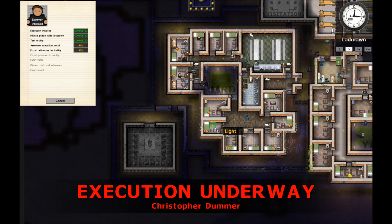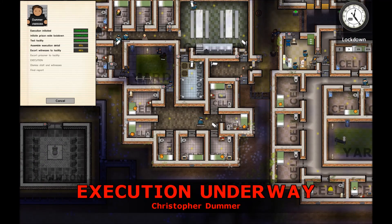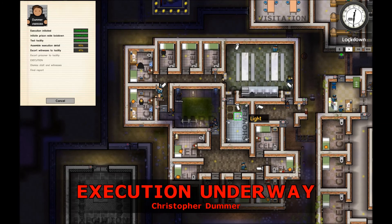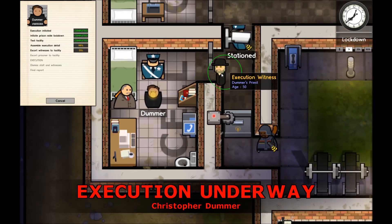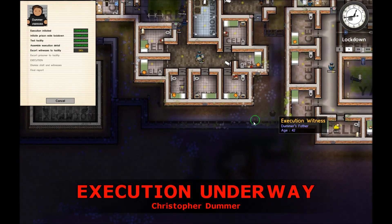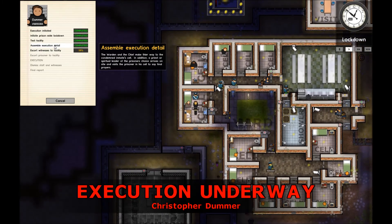They did that very well - they designed the game that makes you actually feel some kind of pressure, I guess. It doesn't feel like a very light decision. The chief and the warden - and the priest as well - seem to gather around the inmate. Family is here. They're going to the chamber. Execution detail complete. It's actually getting there.